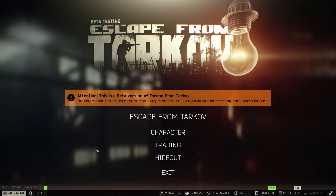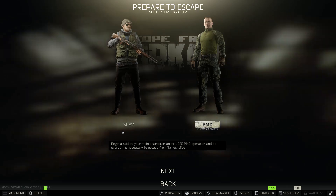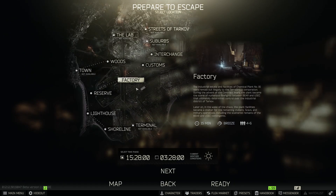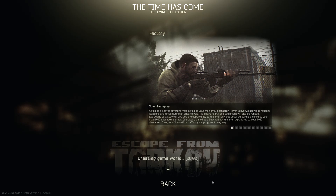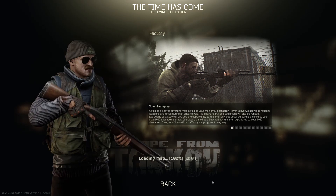Having that task done and unlocking that BP ammo is going to help you out especially towards mid-wipe. Make sure you leave a like and subscribe to the channel. Let's hop right into this guide. We're going to be heading into factory on our scav. Now don't get me wrong, you can do this on your PMC, you're just gonna have to fight through your spawn and hope you get a decent spawn.